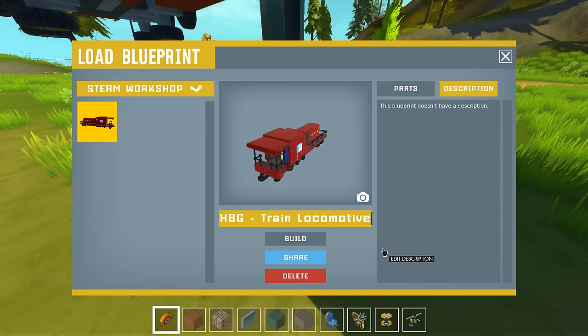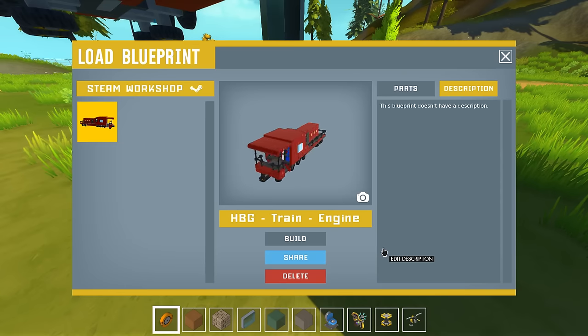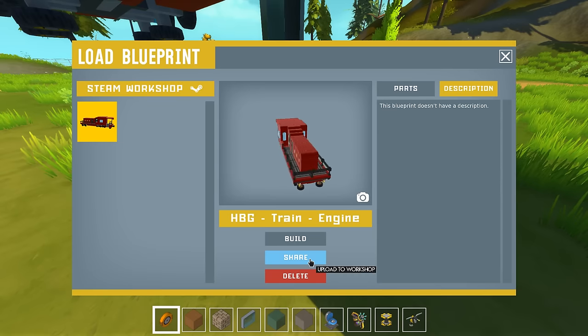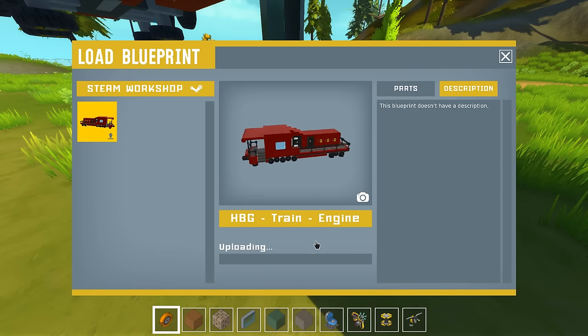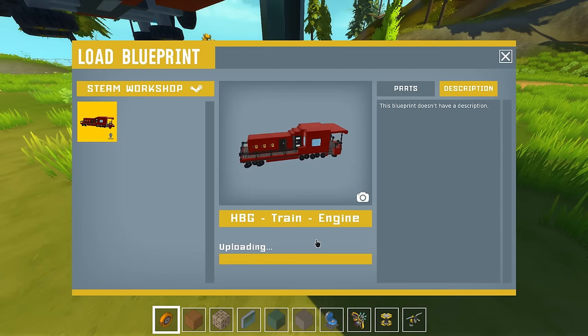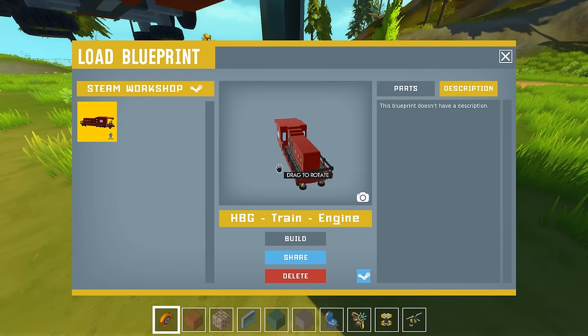Just type in loco. No, train locomotive — or engine. Train engine. Yes, engine — I like that. Alright, so awesome, we have that, that's the name. We can now upload this to the Steam Workshop. We can press share, it's gonna upload. I'm sharing it right now. I'm gonna share this one as well. Uploading. Now I can open my Steam Workshop overlay — it's in there, I can see it in the Steam Workshop. I can add the description later, which is awesome.